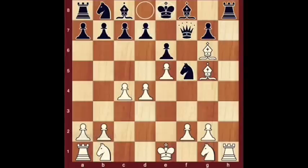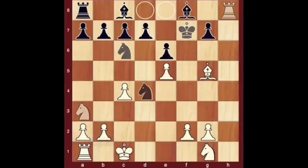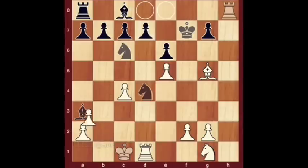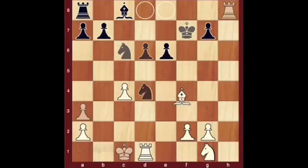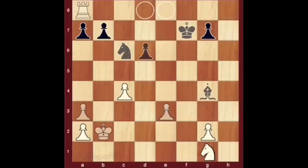Much better is queen f7, leading to bishop takes f7 check, king takes f7, rook takes h8, knight takes d4, knight a3, knight bc6, castle queenside, bishop takes a3, b takes a3, d6, e takes d6, c takes d6, bishop e3, e5, king b2, bishop g4, rook takes d4, e takes d4, rook takes a8, d takes e3, f takes e3.